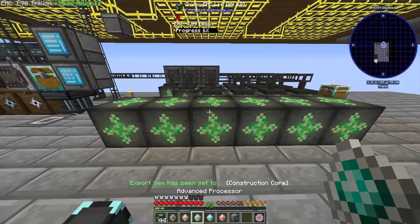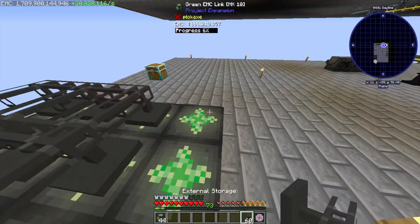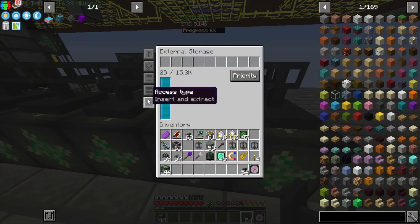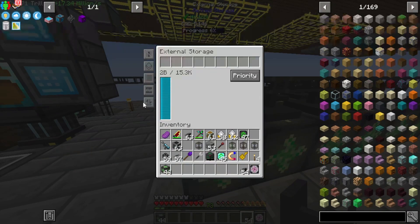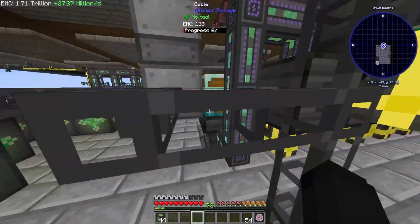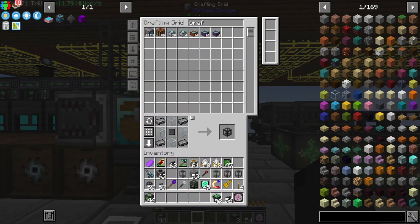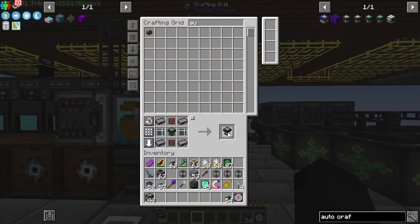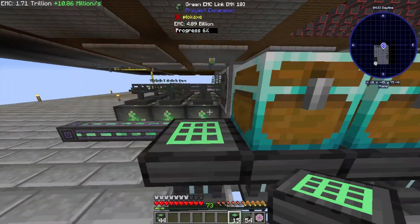Crafting grid, deconstruction, construction, advanced — that is everything we're ever going to need, done in one fell swoop. I can't believe how much we've done in today's episode — we've probably done most of the creative items. Make sure these are all on extract only because I don't want the configuration to change. We need a few more auto-crafting tables — give me like 16 of them, we probably won't need that many.